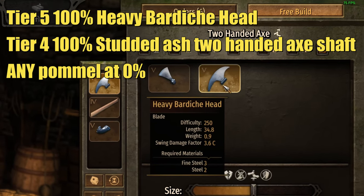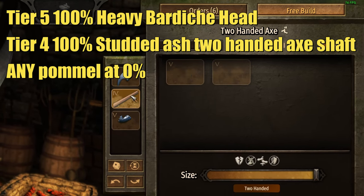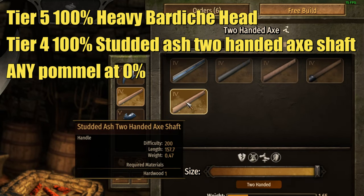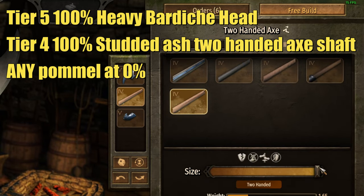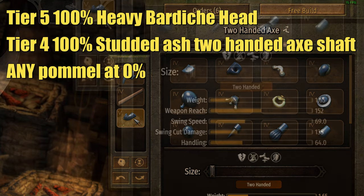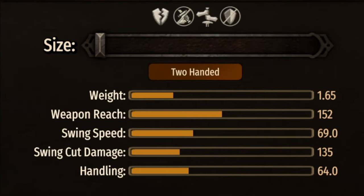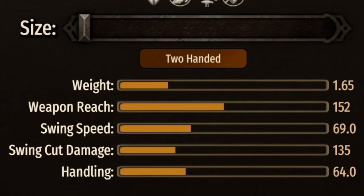This two-handed axe uses the tier 5 heavy bardish head at maximum size, the tier 4 studded ash two-handed axe shaft at 100%, and a 0% pommel — you can use any pommel you want. This gives you a weapon reach of 152, a swing speed of 69, a cut damage of 135, and a handling of 64. It's a very decent weapon that can go through a lot of units on the ground.